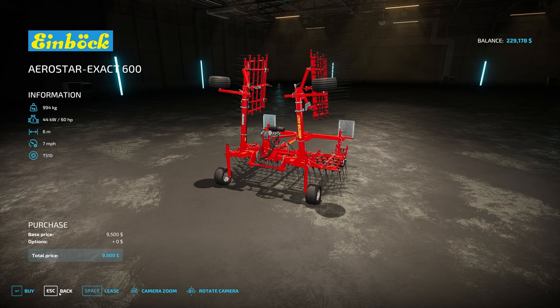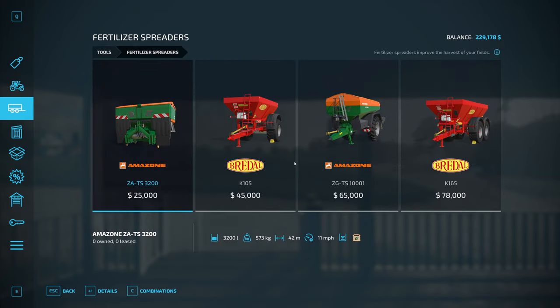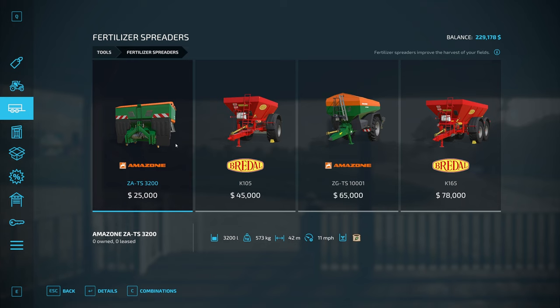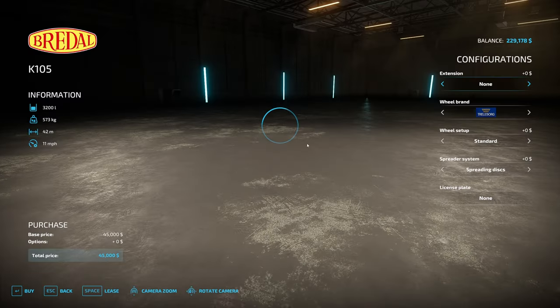For fertilizing we can use those same sprayers or we can use the fertilizer spreaders. There are also manure spreaders and slurry tanks, but you need to have a cow farm set up making manure or slurry for those, so it wouldn't make sense to buy those when you can just get a fertilizer spreader. We have one that connects directly to the back of the tractor and three tow-behind options. The Bredal units will do lime as well — that's an extra 20,000 over the Amazon models which only do fertilizer.